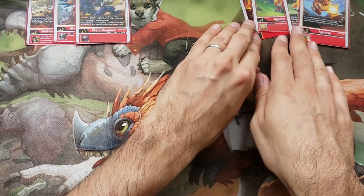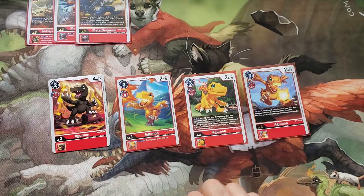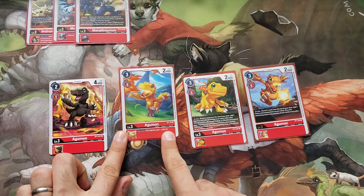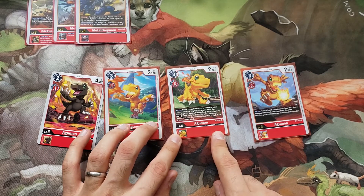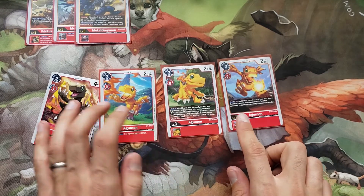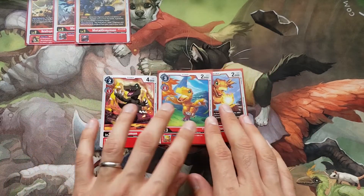So first, what's in the deck? The deck had these Agumons — 2 of the 2-cost 1-DP Agumons, and then 4 of these other ones. This one has Inheritable plus 1000. This one is on-play: get 3 Agumons — reveal 3 GreyMons or OmniMons from your deck and put them in your hand. And this one is similar: reveal 5 cards and look for a Tamer. These were the rookies.